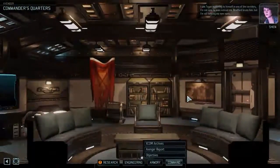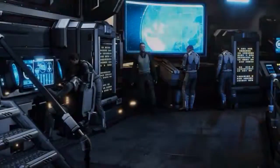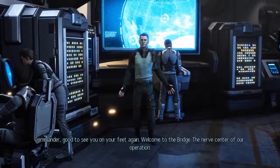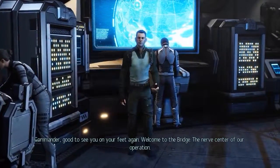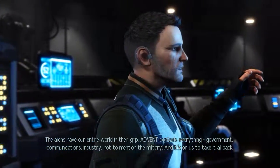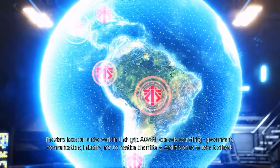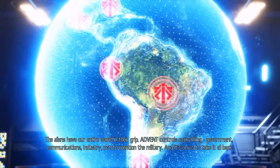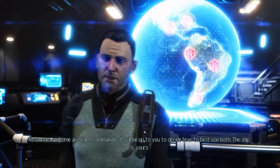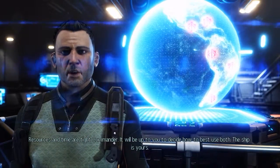I thought I heard Tygan muttering to himself in one of the corridors — I'm not sure he even knows. Commander, good to see you on your feet again. Welcome to the bridge, the nerve center of our operation. The aliens have our entire world in their grip. Advent controls everything — government, communications, industry, not to mention the military. And it's on us to take it all back. Resources and time are tight, Commander. It'll be up to you to decide how to best use both. The ship is yours.